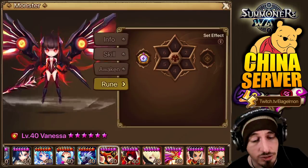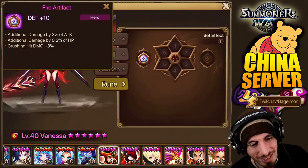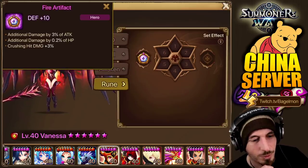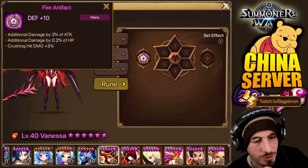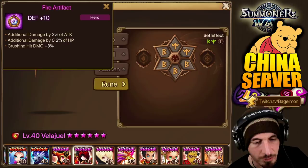Vanessa — I'm guessing just tanky stuff. Additional damage by 3% of attack, by 2% of HP, 0.2% of HP and crushing hit damage. It's not upgraded though, so don't go too crazy about it.